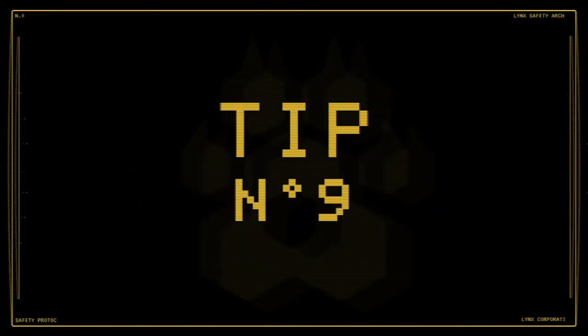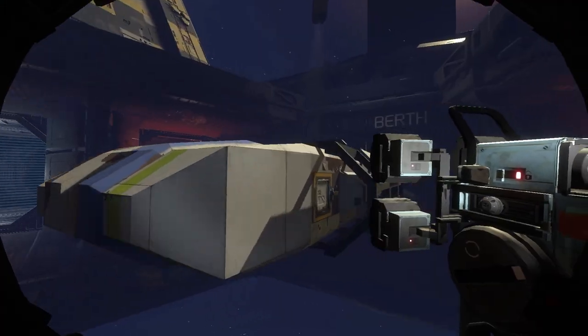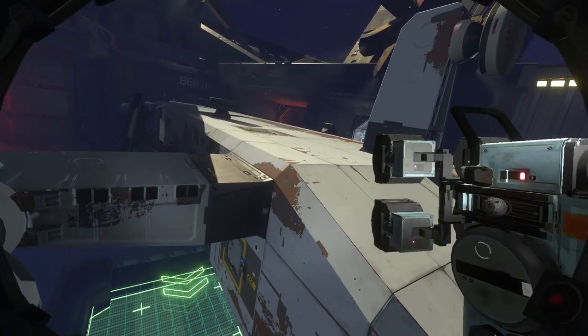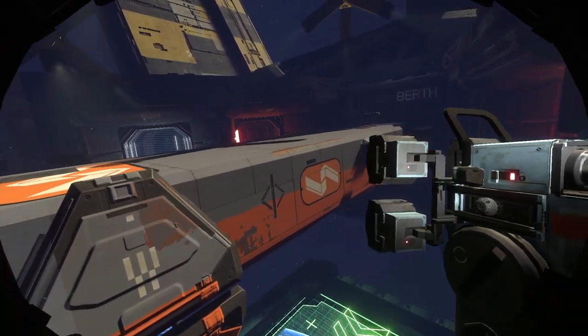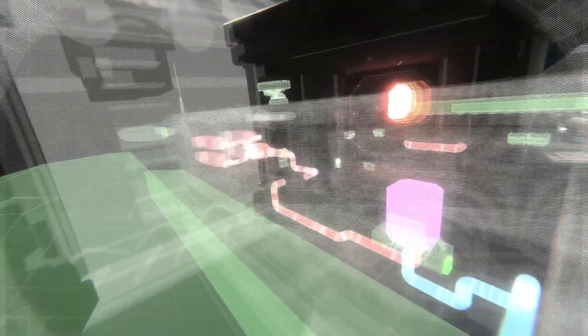Number nine: picking the right ship. There are multiple ship classes with varying roles, all with different shapes, sizes, and configurations. The right ship can net you a bigger bonus if you know what you're looking for. If you require furniture to complete your next certification, small transport ships usually have a good number of passenger seats that you can salvage. If you're hunting for metal, large industrial cargo ships might be your best bet.